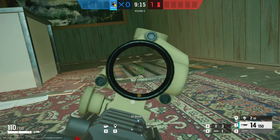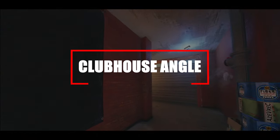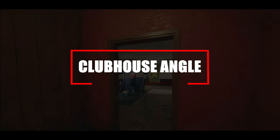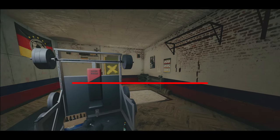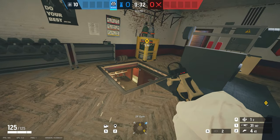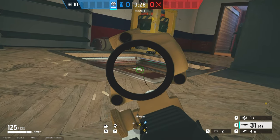Moving on to Clubhouse for this next one, located on the top floor inside the gym. If you break open the hatch and lay prone, you can watch anyone coming in from that strip hall door or anyone heading towards the main stairs.